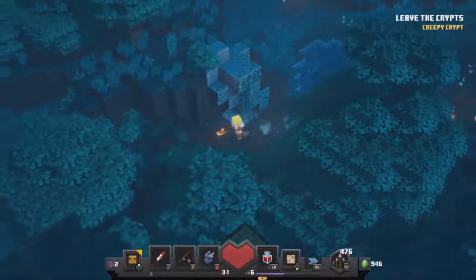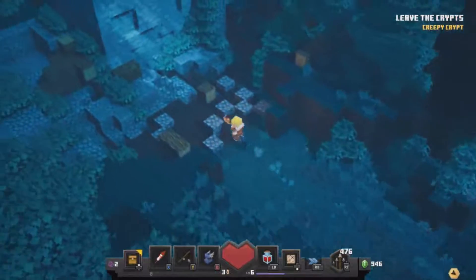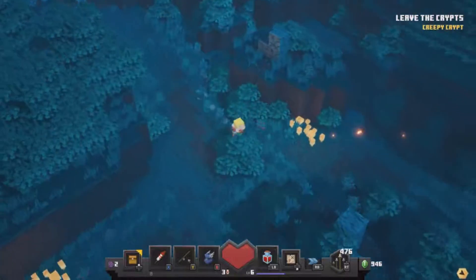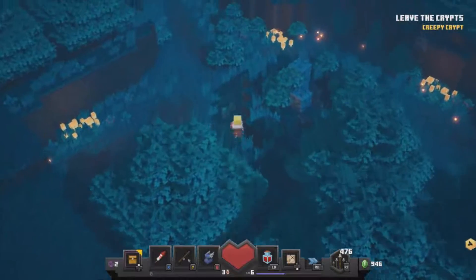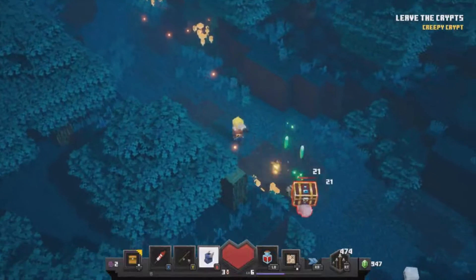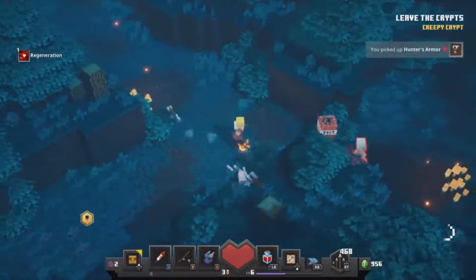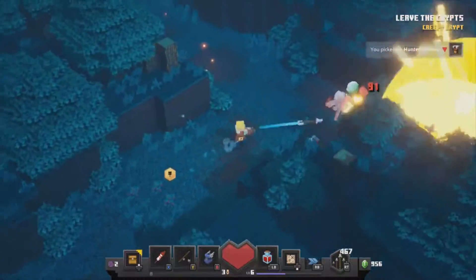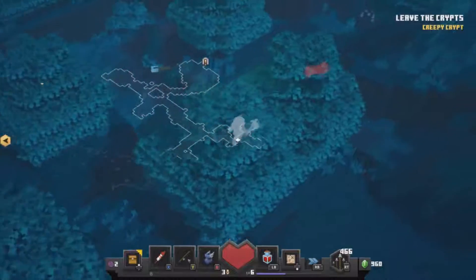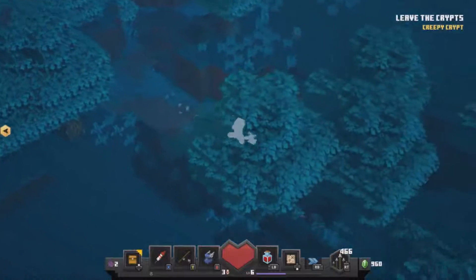Where do we go now? This way. Have we got anything up around here? This is the creeper woods from earlier. Alright, let's check around here and see if anything is hidden.